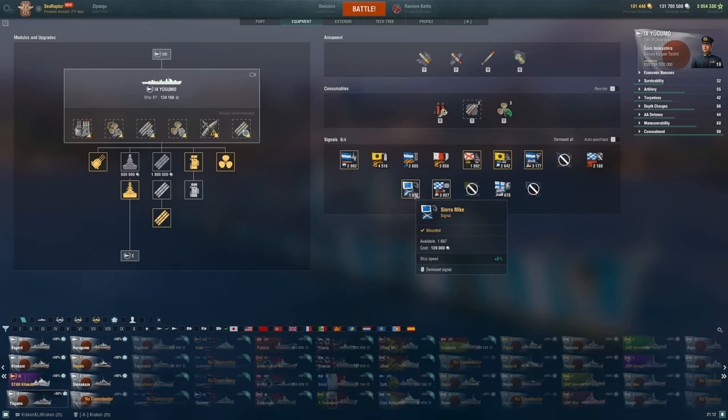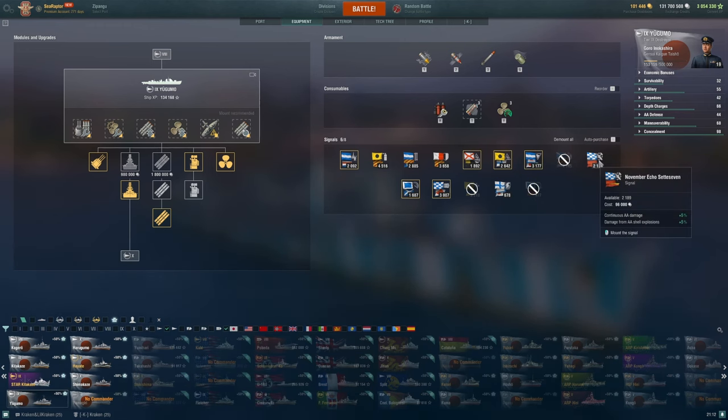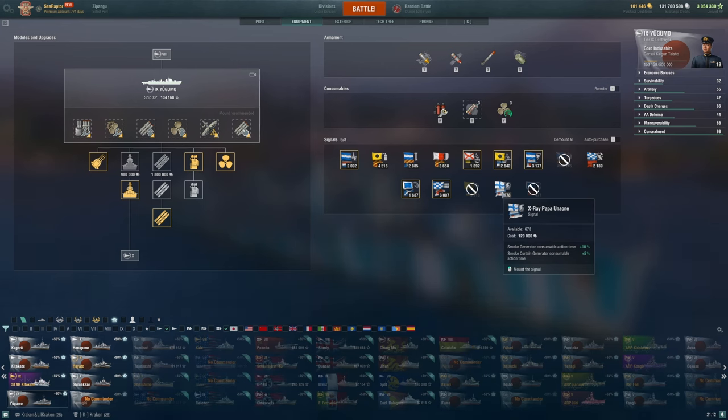Flags: Juliet Charlie, Sierra Mike, and November Foxtrot so you don't explode, go faster, and have consumables come back quicker. Then the holy trinity of fire chance and flooding buffs: Victor Lima, India X-Ray, and Juliet Whiskey. Don't bother buffing your AA — a giant waste. India X-Ray Papa is valid if you're in a division using smoke for teammates. Damage control flags are not worth it here — save those for your battleships.